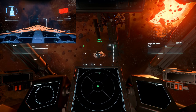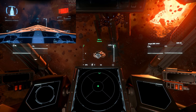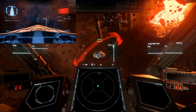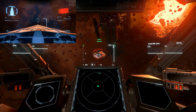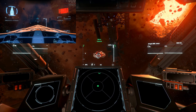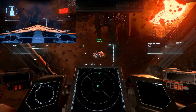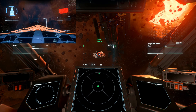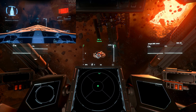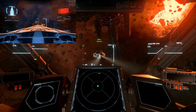Now we are shooting 2 size-9 torpedoes. I press the torpedo/missile lock-on button briefly 2 times. Both torpedoes are getting locked on. Like I told you, there is no feedback since 3.0 on how many are locked on. Now both are locked on, and I press the missile/torpedo button again but keep it pressed — and we have 2 size-9 torpedoes on the way.